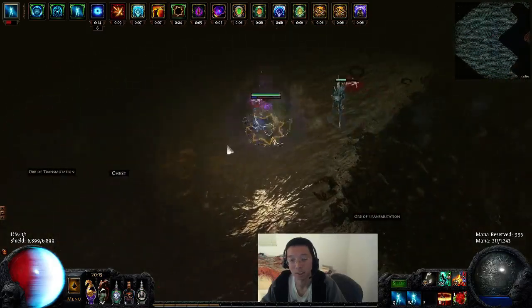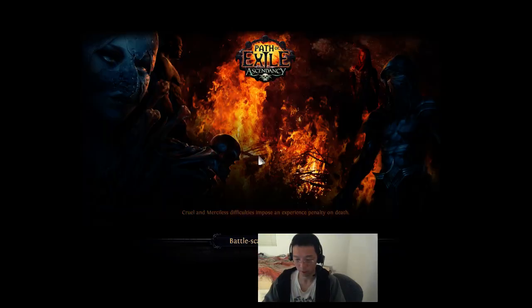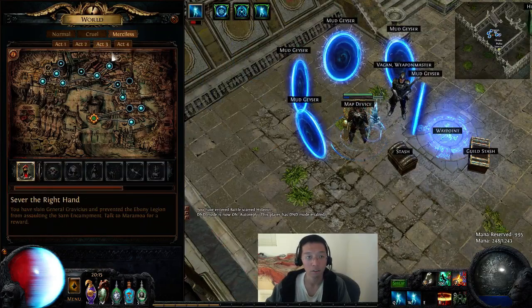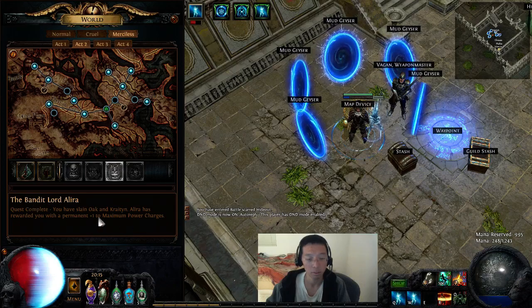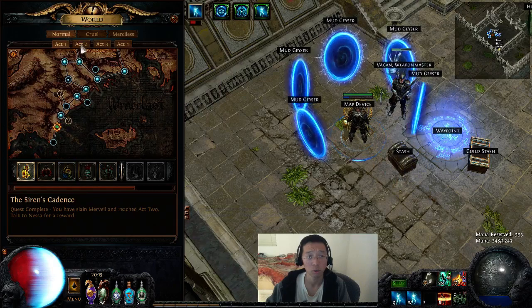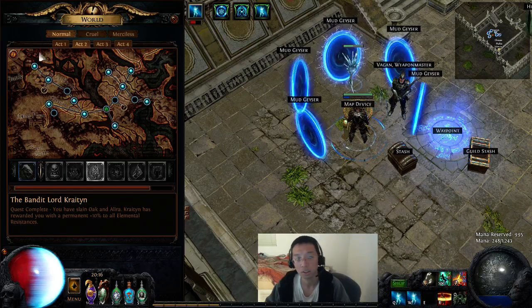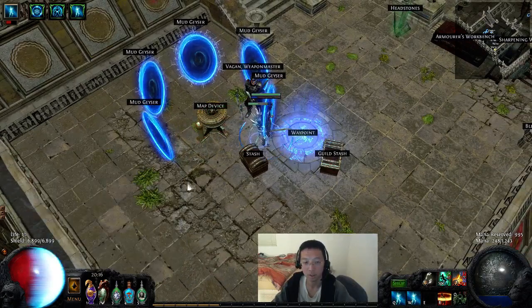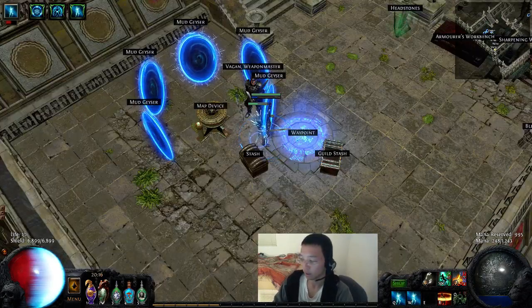There was no one else doing something really similar to this, so yeah, that's pretty much it. I should tell you the bandits — you can actually check right here. Bandit Lord of Lyra: power charge for merciless, attack speed for cruel, and resistance for normal. So resistance, attack speed, and power charge. I'll keep you updated on this character. Peace out guys.